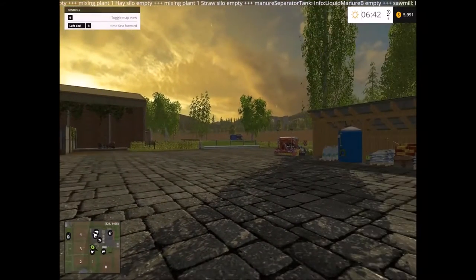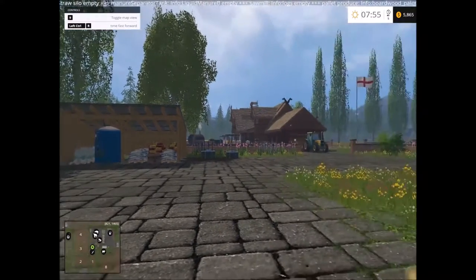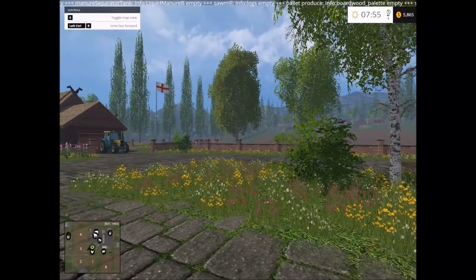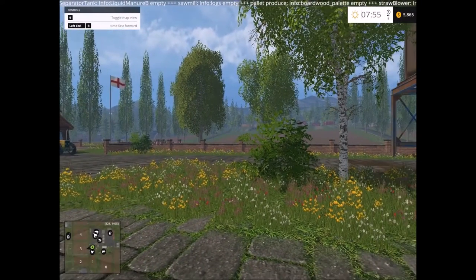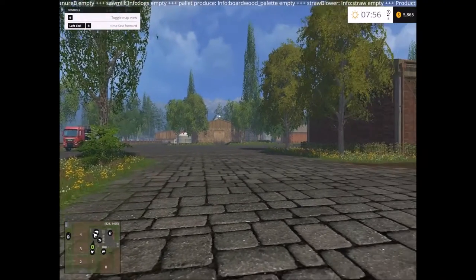So this is the main farm. Let me just speed up so I can get some daylight. The cow facility is over there and the main house is there. Oh, it's an English map. Down there we have the cow facility, the sheep, and pig facility.